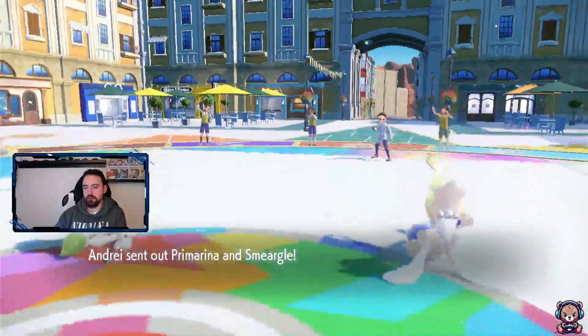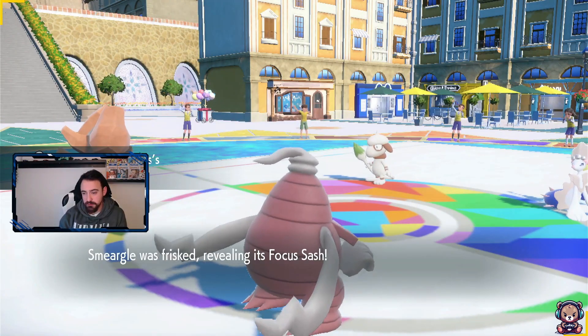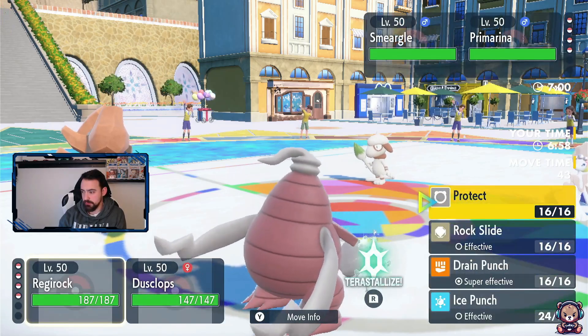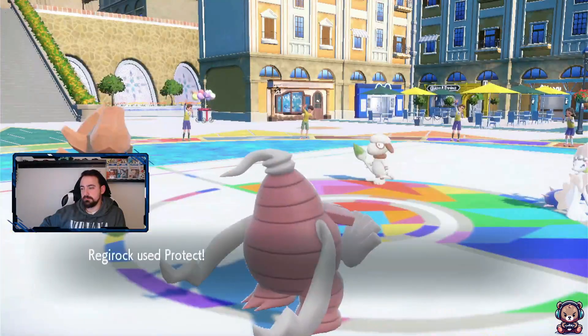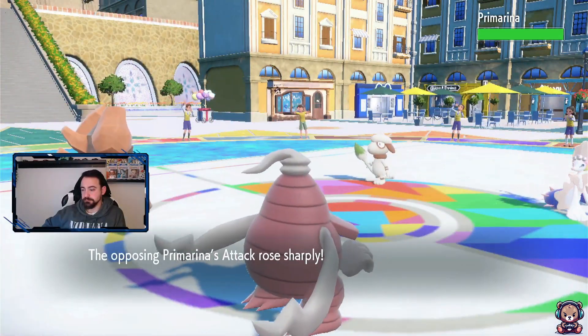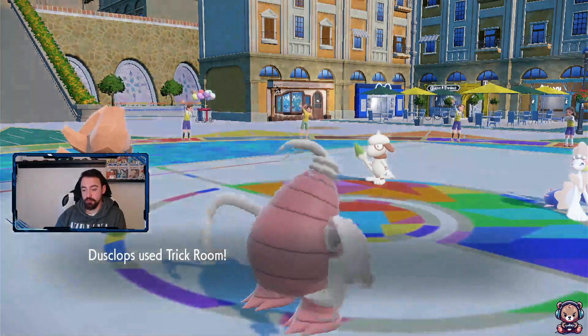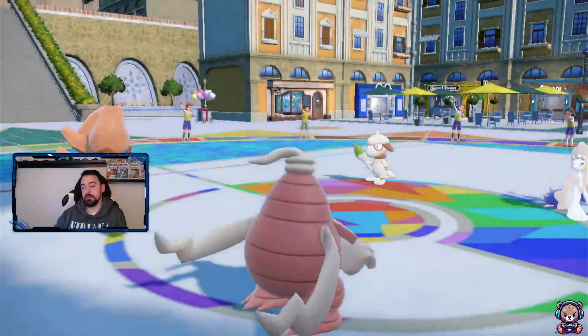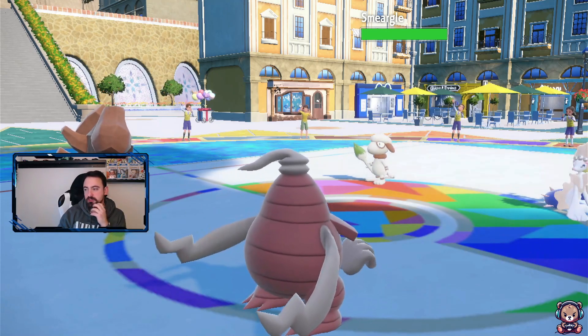They've gone with Primarina and Smeargle - this is what I was worried about, potential Spore. Smeargle has Focus Sash. Let's Protect and go Trick Room. Decorate - he's pumping up the Primarina. Is it Throat Spray Primarina? Special Defense boost - doesn't do a lot of damage to Dusclops, I'm happy with that.